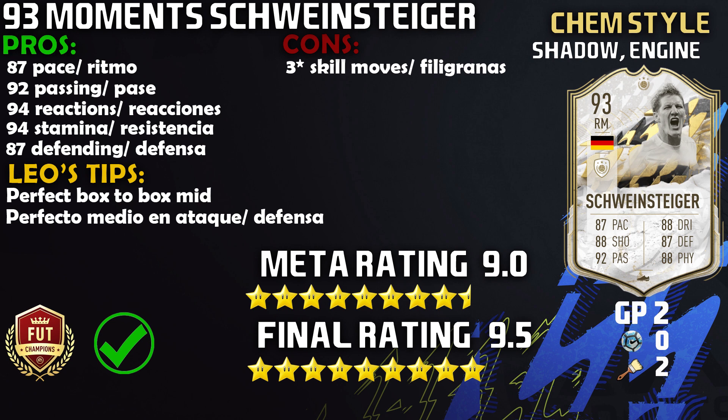Biggest pros: the 87 pace — he's able to catch up to a lot of players, which is fantastic. The 92 passing is a big pro — two assists in two games is phenomenal. The 94 reactions is a big pro when it comes to AI blocking. The 87 defending is another big pro, especially those interceptions — if the ball is next to him, he will get it. The 94 stamina is also a pro; you can jockey from minute one to ninety. The only con is the three-star skill moves for some people, but not for me.